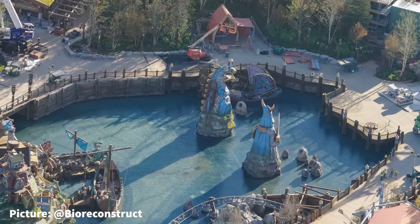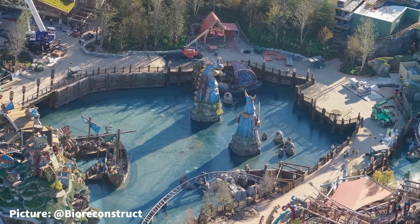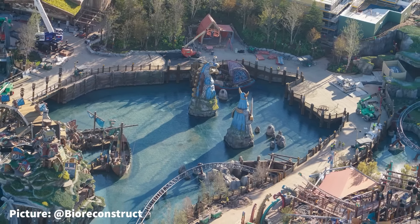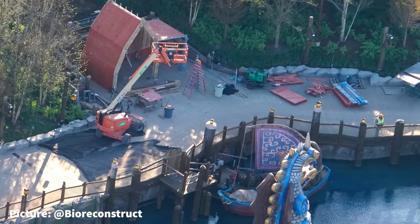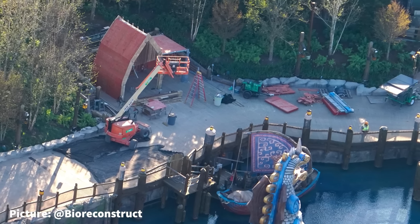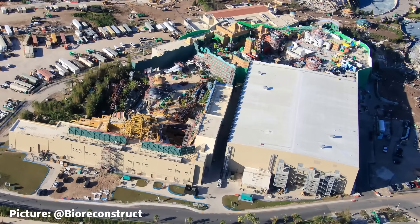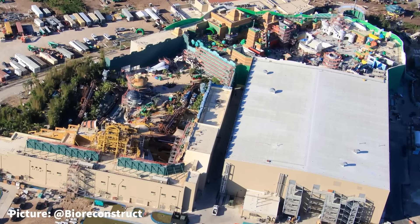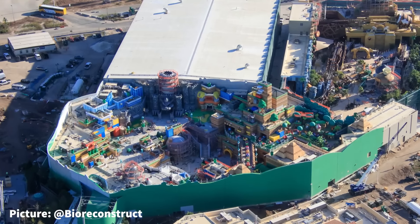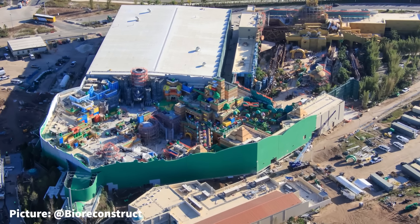The last structure with changes in the Isle of Berk is a small structure near the entry portal along the boardwalk, which has been a bare frame for quite some time and is now seeing some much-needed love. From the land of dragons to Super Nintendo World, we have just as much, if not even more, details to go over in the most colorful land in Epic Universe.